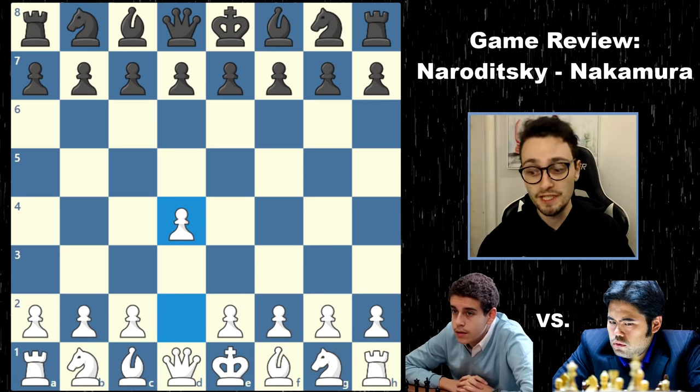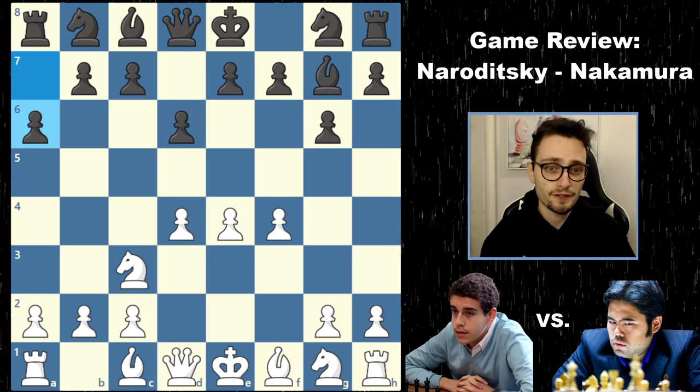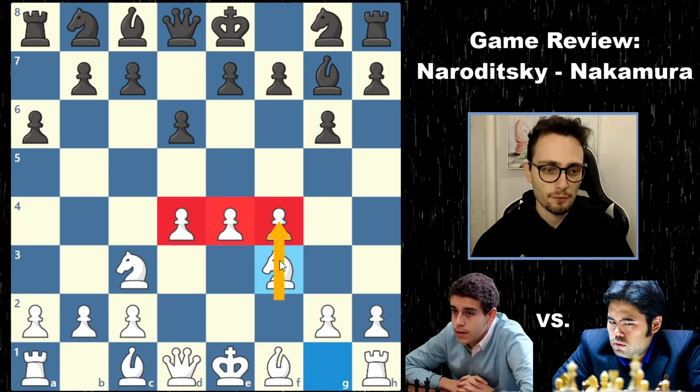This game was close to being Daniel Naroditsky's immortal game. It is a beautiful game where he turns back the clock — although it was Blitz — and plays crazy romantic-style chess, sacrificing piece after piece. So Daniel started the game with d4. After g6, e4, the players went back to an e4 system. This is called the Modern Defense. There are a lot of ways to play it.